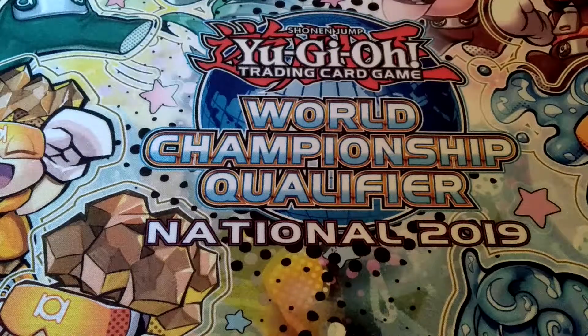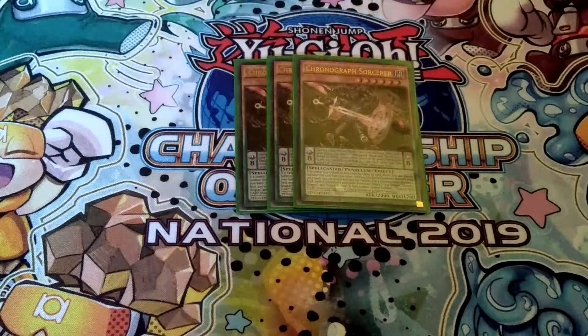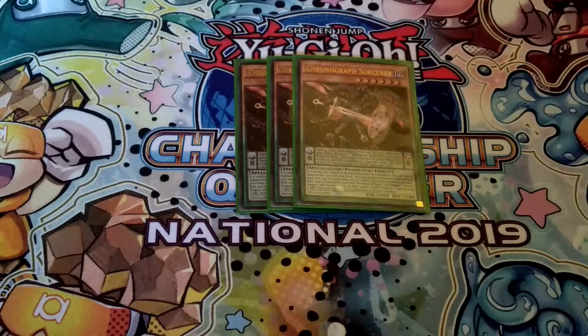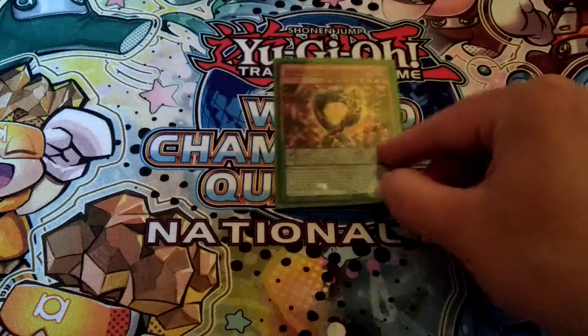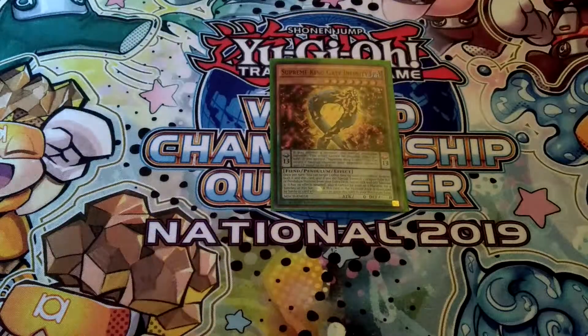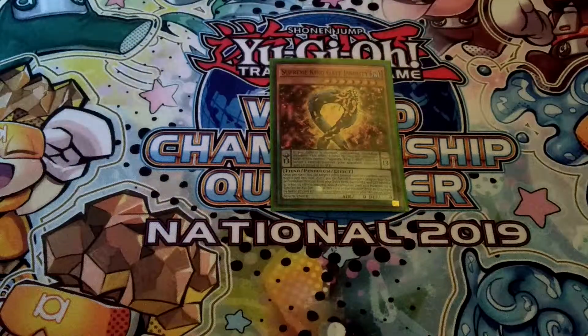So first, the monsters. I run triple Chronograph Sorcerer — a very essential card for your Electromite combos, as well as to summon out Supreme King's Ark. Then one Supreme King Gate Infinity, of course pretty good at scale 13, and a level 7 monster for Absolute Dragon plays.